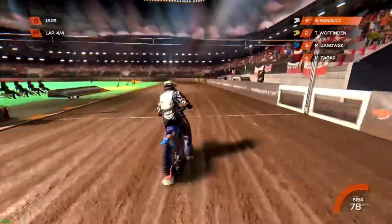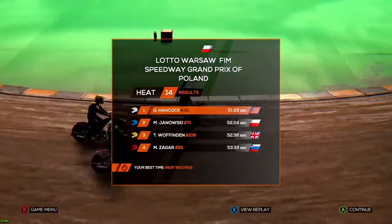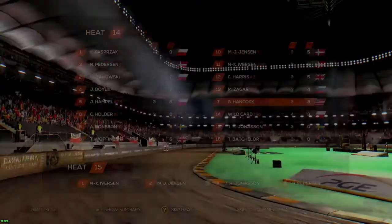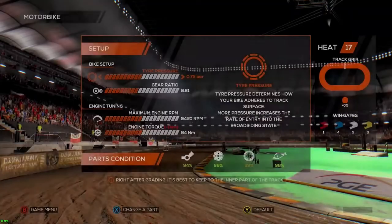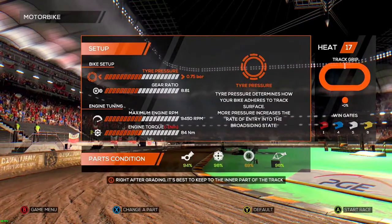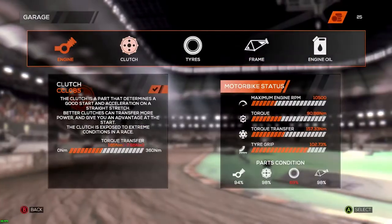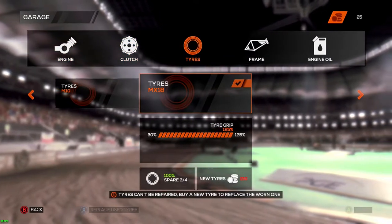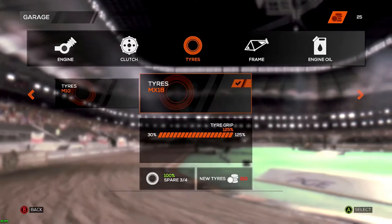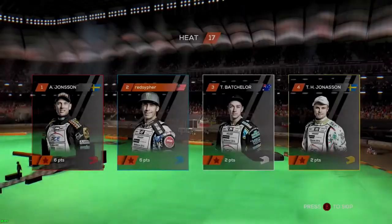Ideally on this fairly short track, you don't want to try to sling the bike too much unless you're trying to slow it down. That gives us another three points, which puts us in seventh. We're going to skip to our next heat. Our tire is down to 69%, so we're going to switch to a new tire and start the race again.